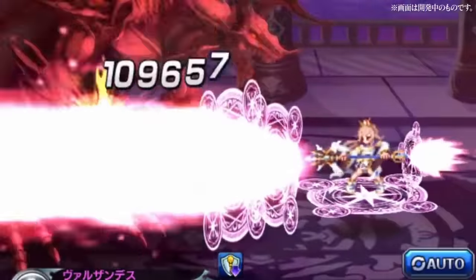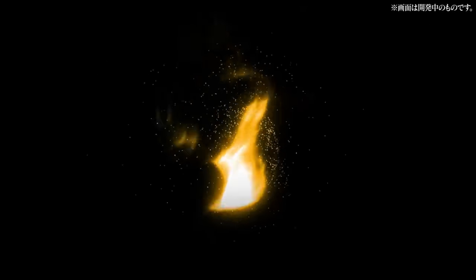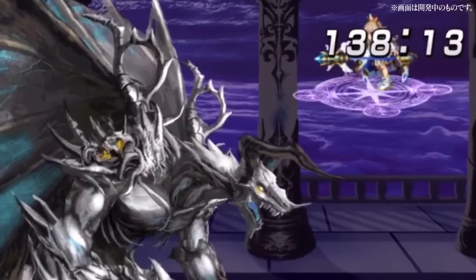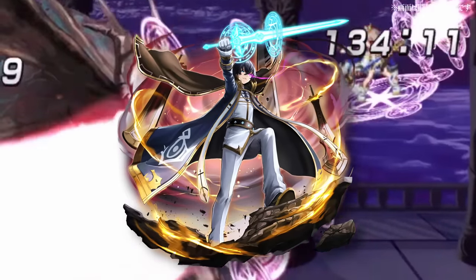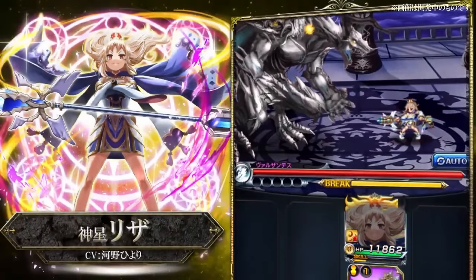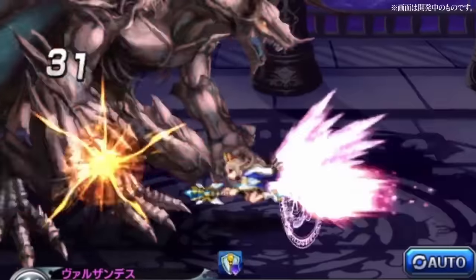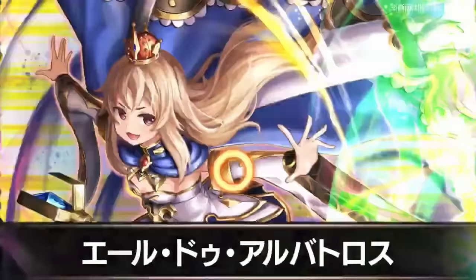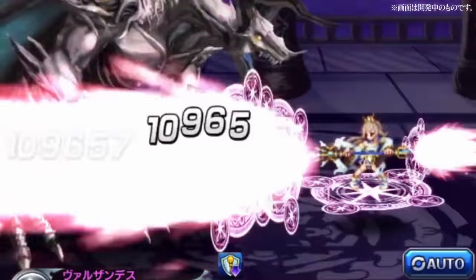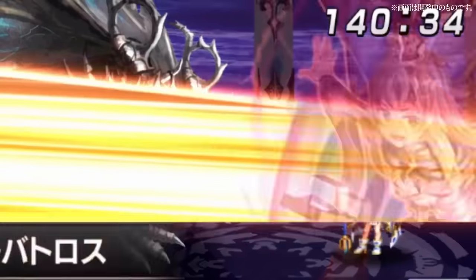Lisa is going to usher in a whole new metagame to Grand Summoners Global. She's going to be insanely good pretty much forever — not only is she future-proof, she's going to be really beneficial with a lot of characters coming out. For those who want BF Emperor, she works fantastic with him. BF Emperor can reduce his own equipment CT by half and also buff up the CT of specific equip types, which will stack with Star God Lisa's 60% equip CT. On top of that, Emperor is a light unit whose super art does magic damage, so he benefits from everything Star God Lisa is doing. Any magic damage dealers or any characters that want to use their equips — which is every single unit in the game — will be able to benefit from Star God Lisa.